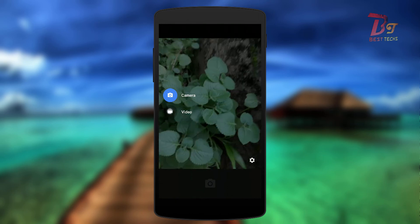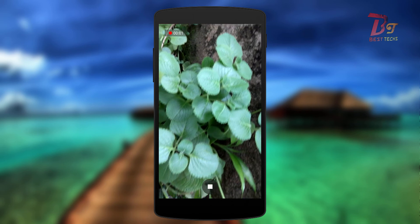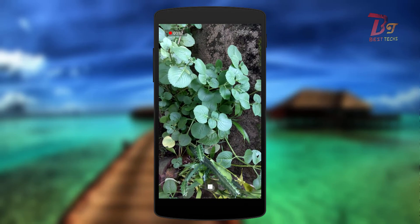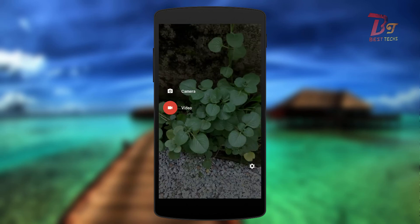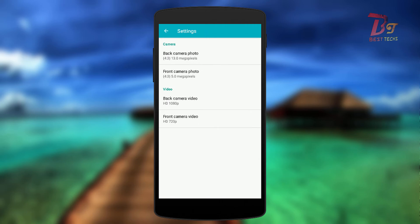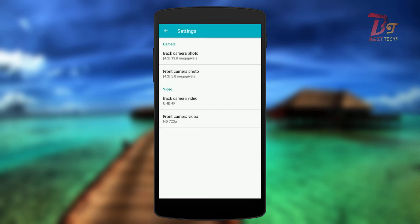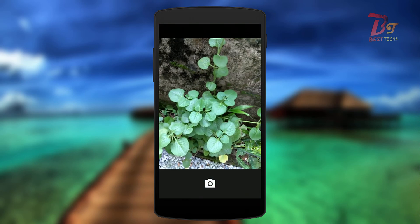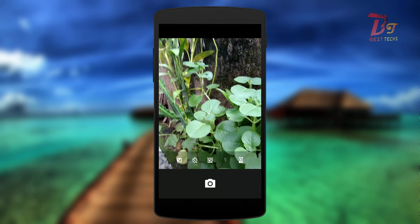Now let's check video recording. If you think the camera quality is low or if you want to improve the camera, you can download and install Google Camera mod. The video is saved, and if you go to camera settings, you can see that the back camera can record up to 4K video and the front camera can record up to 1080p video. This is a good feature which is not supported in the stock ROM. Also, the front camera works fine as you can see.